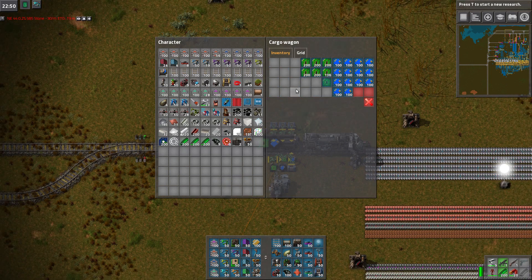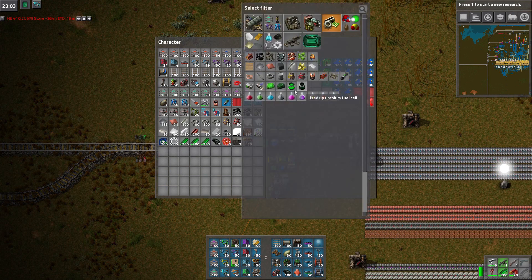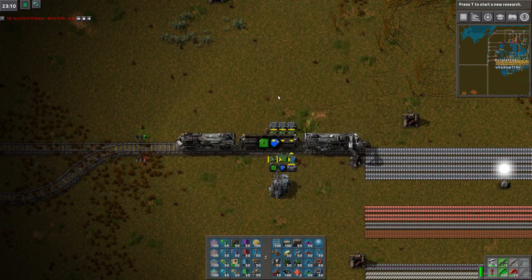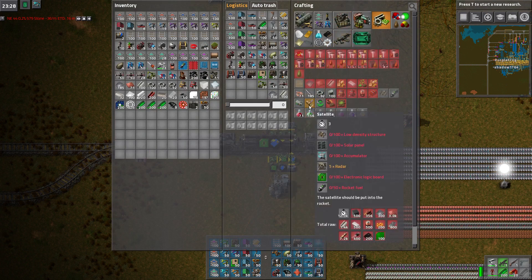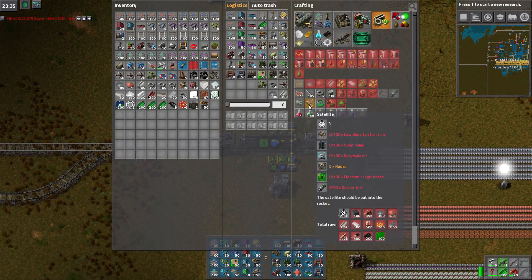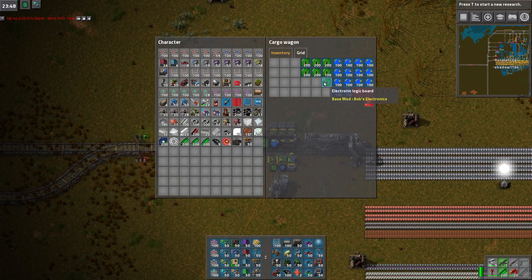We're not going to have satellites in here. Don't move the inserters, by the way. Oh, I'm not going to touch them. We're going to put... Radar. What's the ratio? What do I actually need a lot of? Probably the accumulators and solar panels, right? Yeah. We don't need hardly any radar. So we're going to increase the amount of those.